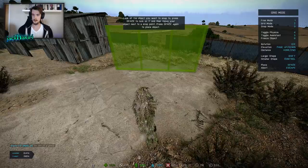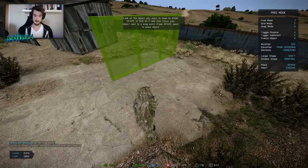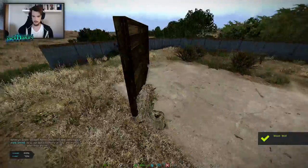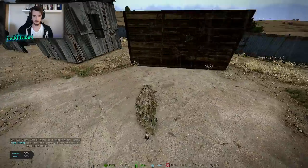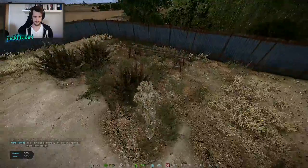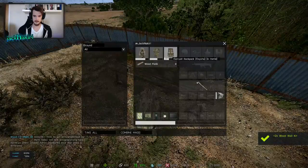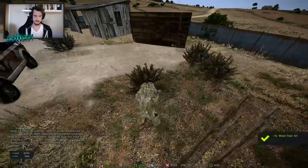Snap mode requires a previously constructed piece to snap on to. We can start by putting this wall down here — you just use the spacebar. So we've got ourselves a wall. We're going to make a simple square structure with four walls, a door, and a roof. So we'll just make two more walls and a roof to begin with.